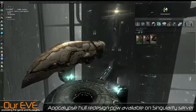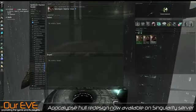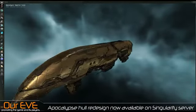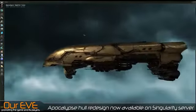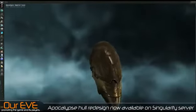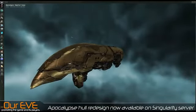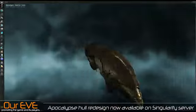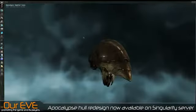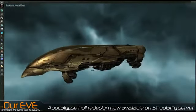The last hull I'm going to show is the one that you'll probably never see. This is the Apocalypse Imperial Issue. Look at that — talk about use of gold plates! This is, of course, a special edition battleship. I'm not even sure these exist much in-game; someone probably owns one, but if they do, they haven't told much of anybody. But it looks fantastic with this new hull work.